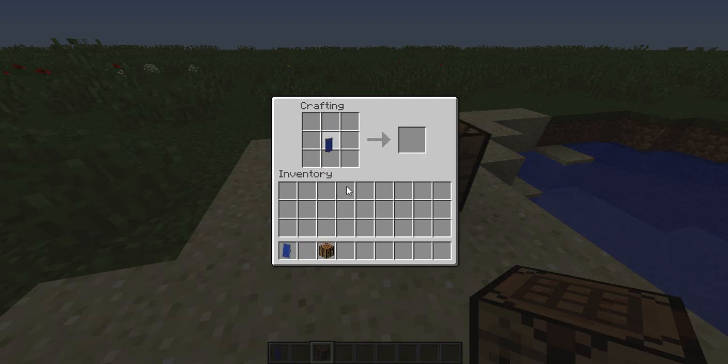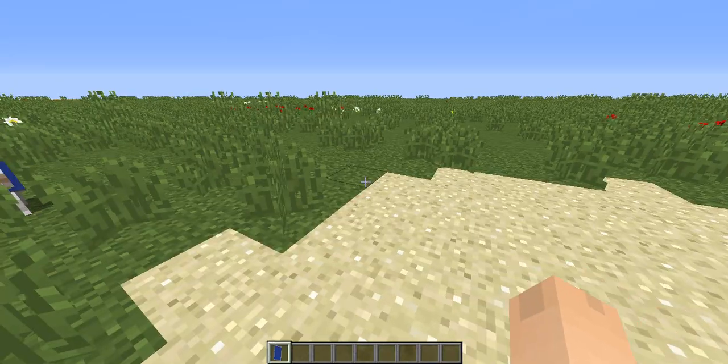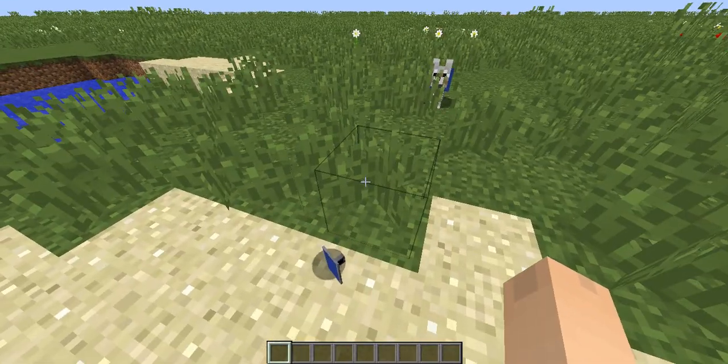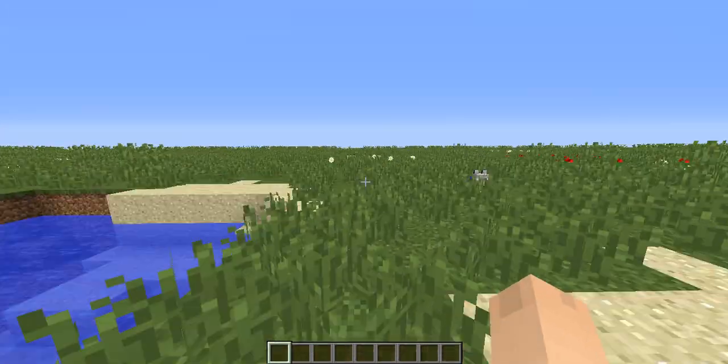So if I want a blue shield, I'll go to the crafting table and put the shield and banner together — bam, blue shield! It keeps your banner too, which is nice. Now you've got your very own blue shield to fend off enemies.